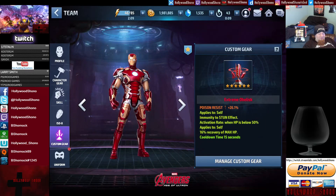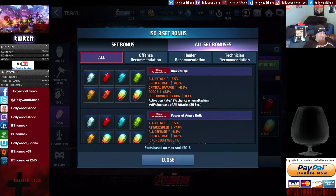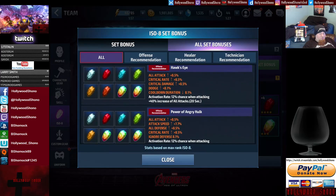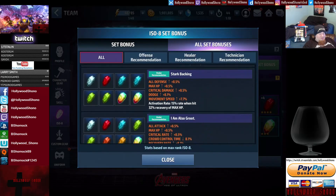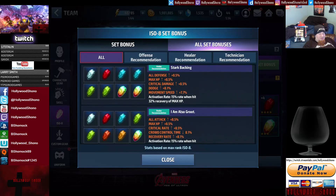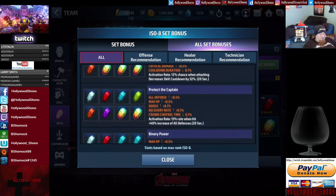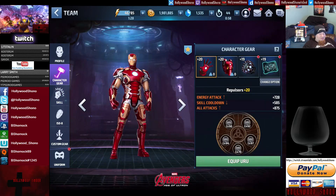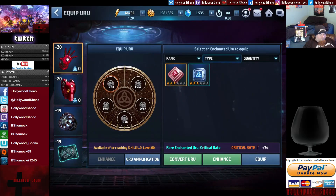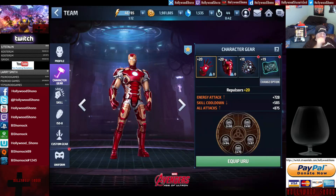Also in the game are uniforms that give you various extra buffs. Custom Gear unlocks at level 30. ISO-8s are a really big deal because you get various set bonuses. For offense, you get more attack, cooldown duration, all attack, and ignore defense is really good. Stark Backing is a really good set — activation rate when you get hit to restore max hit points. I Am Groot is also really good. Spy Tactics can reduce cooldowns. You want to take skills up to level 6 if you're investing in a character. Level-20 gear unlocks the Urus, which are extra stats, and you need SHIELD level 60 to unlock the Uru slots.